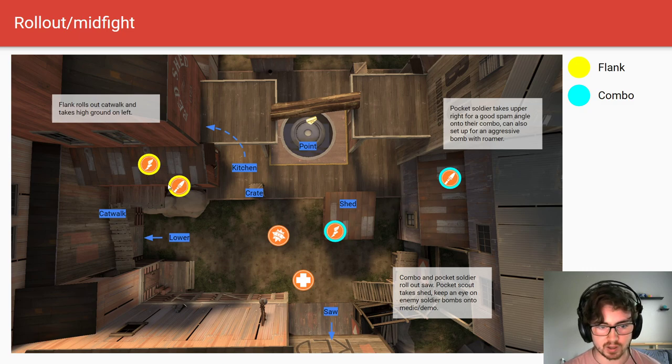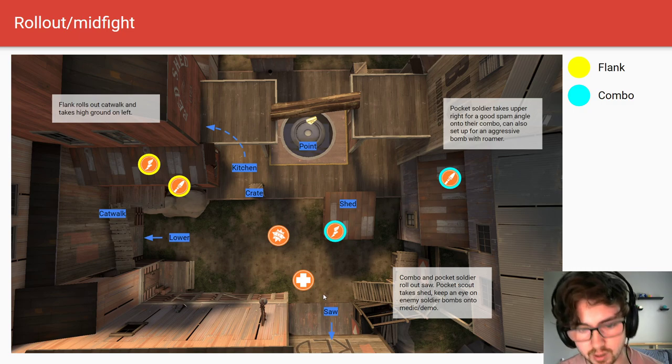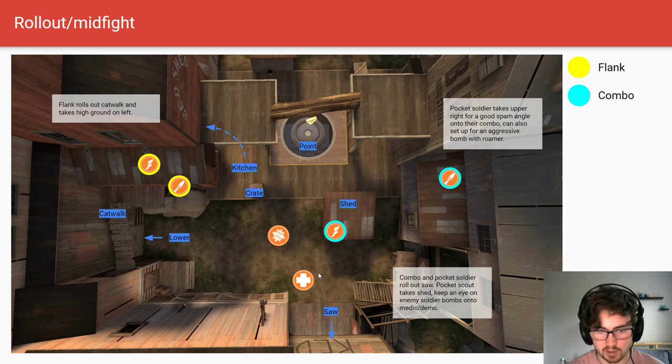We're going to start with mid. This is the most standard setup you see: your flank classes roll out from catwalk and play on the top left, the rest of your combo rolls out through saw, and your demo is going to get there first.